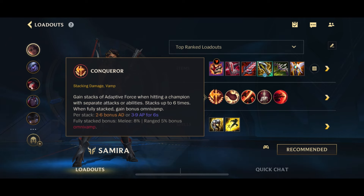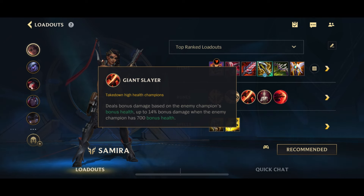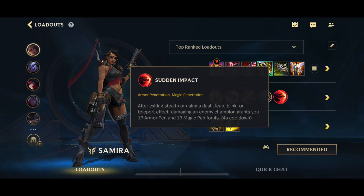The contentious point is whether to go for Resolve or Precision. With Precision, you have Brutal because you auto-attack quite a bit, although Triumph is not bad either considering you get resets. You have Giant Slayer for anti-tank which has value every game, and Bloodline for the lifesteal. Your minor rune is pretty much always going to be Sunfire Impact - it's just too strong on Samira because she has a dash on her passive and on her E, so getting the extra armor pen is very helpful.